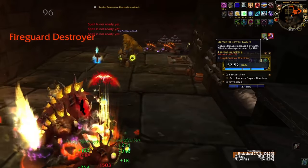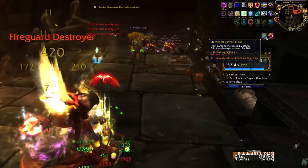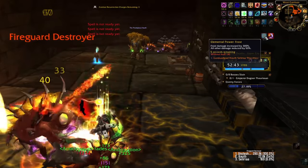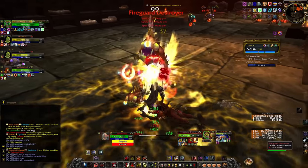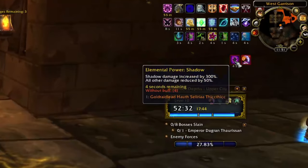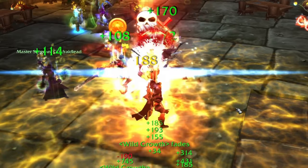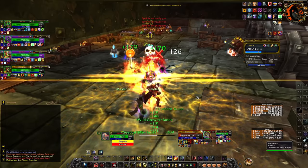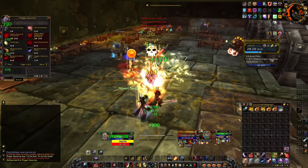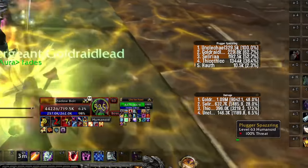There's an elemental affix that gives a debuff — it rotates between nature, frost, fire, and shadow — and I take 300% increased damage from that element while all other damage is reduced by 50%. The fire one is probably what will matter most. Later that same evening — honestly this has been mostly a shit show. But we are making it through. We've got a guy doing 10K DPS constant on a pure shadow build — probably the raid leader of some guild.